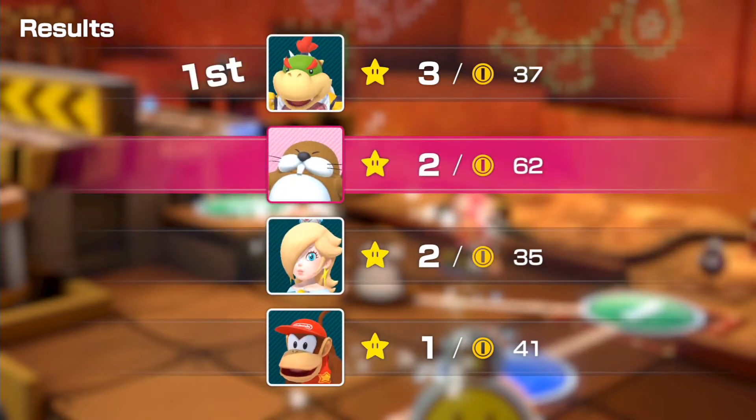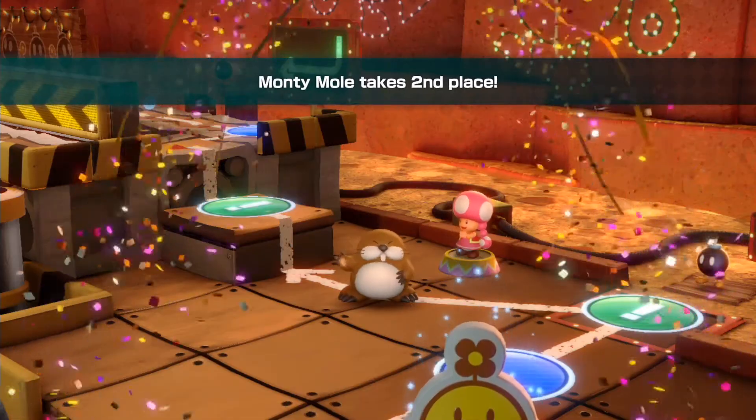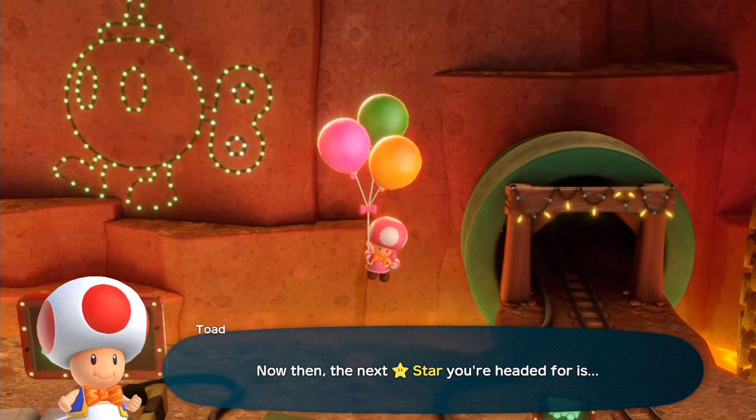He's got two stars right now, and Rosalina's now down to third place due to the fact that she's got less coins than Monty Mole.